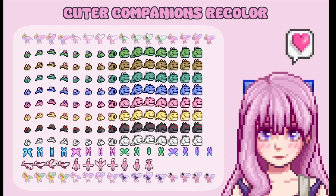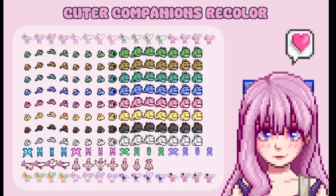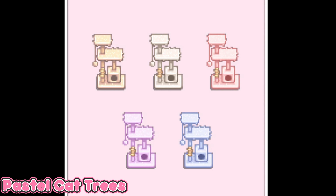The next one is called Cuter Companions Recolors. Basically it just retextures the trinket companions in the game for 1.6. These are super cute — look at the cute little companions. I just want to hold them and put them in my pocket.